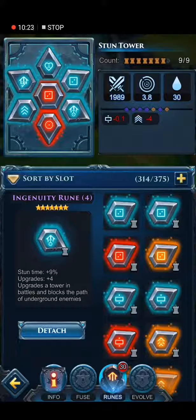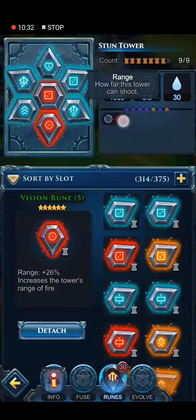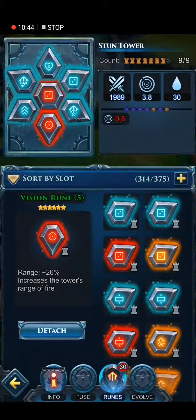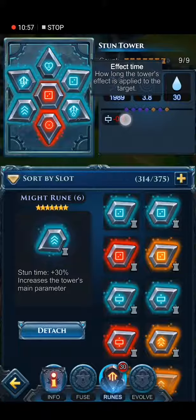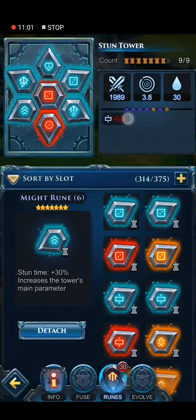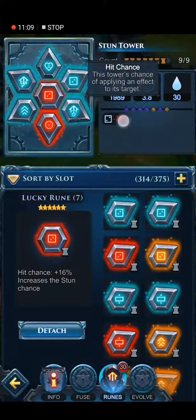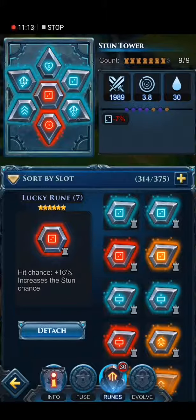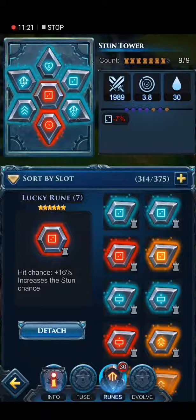On my 5th rune slot I have Vision Rune 5, which gives me 26% range. I don't have the light blue rune that gives 30% more range because I haven't managed to earn it yet for this tower, but it's pretty much okay because it's nearly one more range. For my 6th slot I got Mic Rune 6, giving me 30% more stun time — that's pretty important, so the creature will be stunned 30% longer, which is 0.3 seconds on this tower. I have Lucky Rune 7 giving me 16% more stun chance, and if I manage to earn the light blue Lucky 7 rune I'll be happy because it will give me 20% more stun chance.